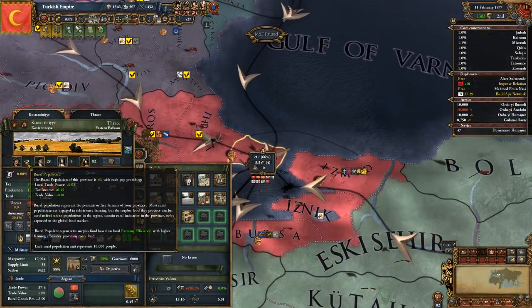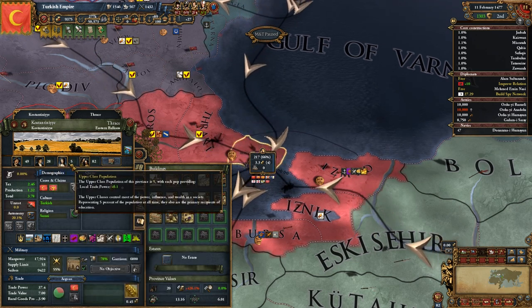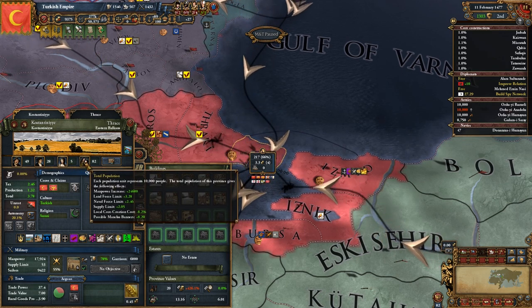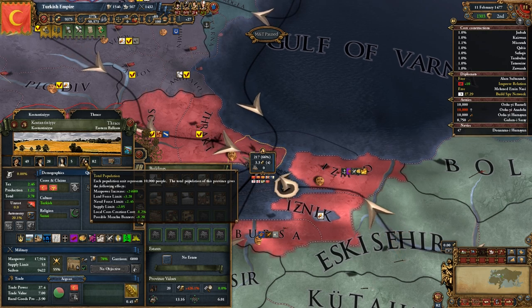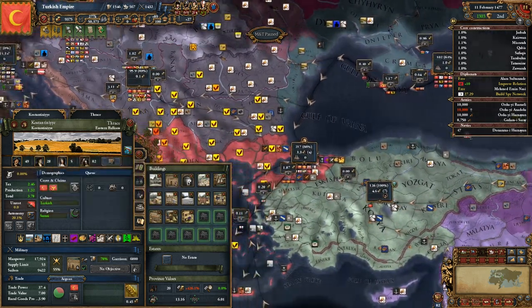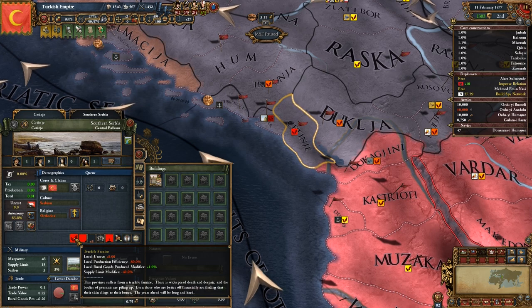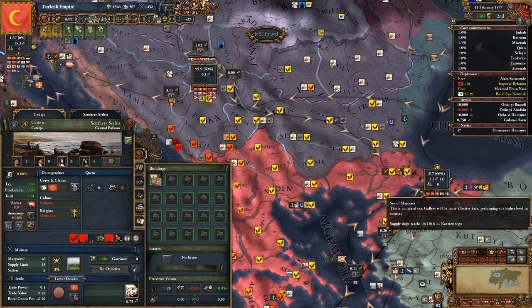The next major alteration is the Pops system. Instead of having province value be divided into base tax, production, and manpower, Mayo has rural, urban, and upper-class Pops. These confer varying levels of tax and soldiers for your nation, with rural Pops mainly providing food, urban Pops being the main productive workhorse of a country, and the upper-class being the main receiver of education. The truly amazing part of the system is that it's completely dynamic. Population will rise from prosperity and long periods of peace, and it will fall from plagues, famines, and being sieged down by enemies.